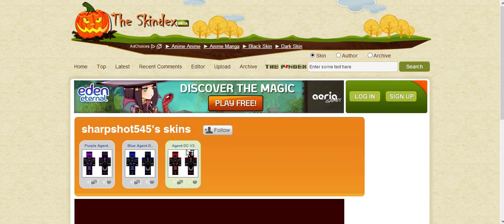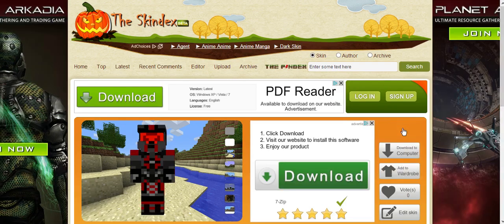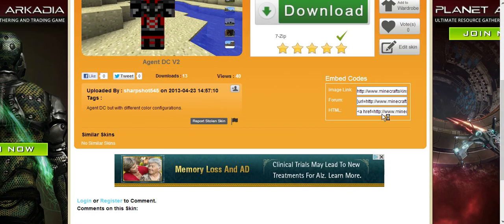He made a yellow one too, which is pretty much just different oriented colors again. From this site you can actually upload it straight to minecraft.net, so you don't have to download the skin itself. There's an image link and a forum option here. I see something called Agent DC but I don't even know what DC is.